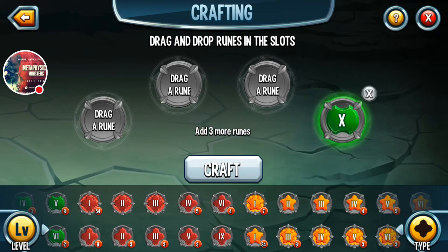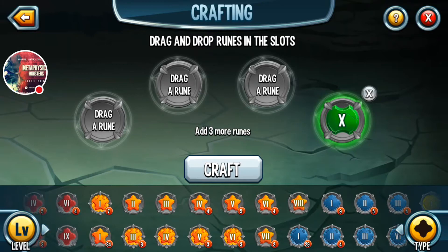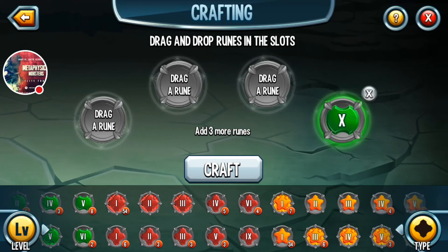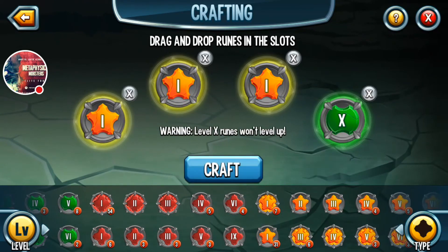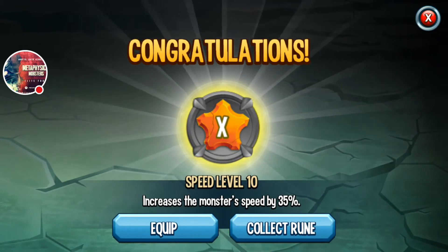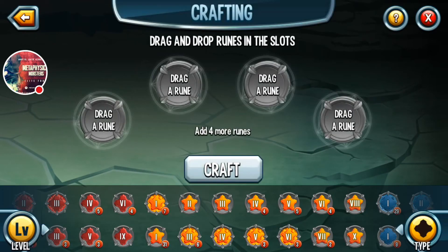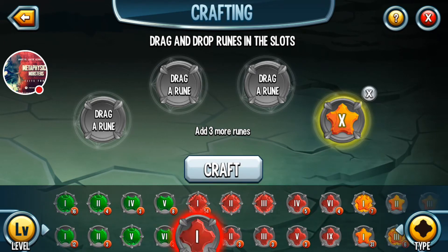Here's another one that's gonna make you cringe. The nice thing about level X runes is that you can change the color on them. So when certain rune sales are going on and you don't want a stamina X or whatever, you can change the color on that. It'll cost some gems, but there we go — you can see you can change that.